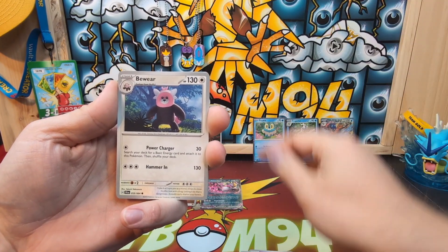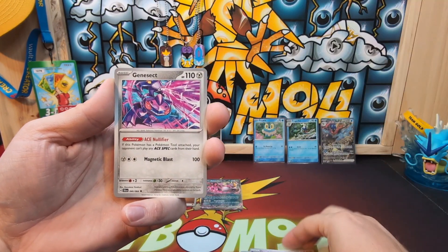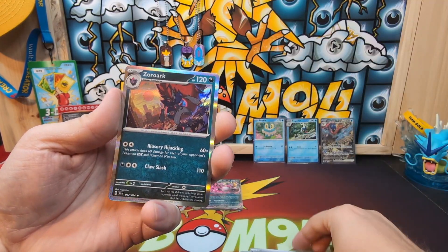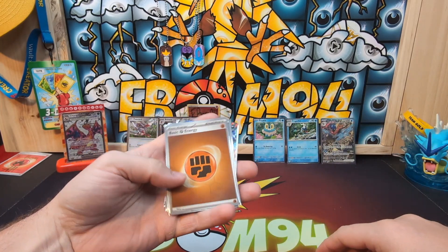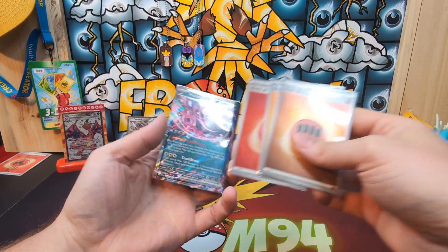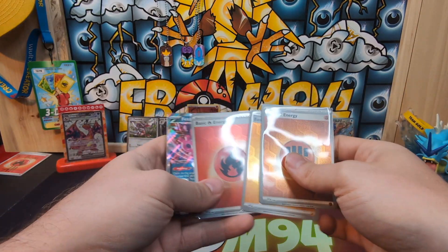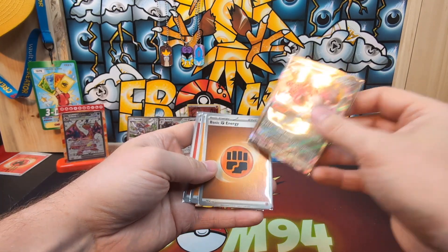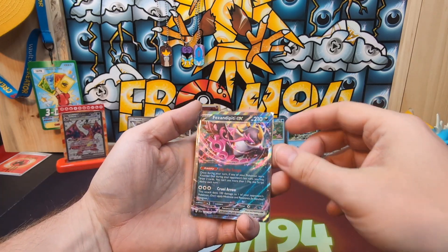Horsea, Dusclops, Bewear, Bewear, Sneasel, Crowbat, Academy at Night, Genesect reverse, Dusclops, Joltik, and we're ending on a Zoroark hollow. Out of nine packs we got three reverse hollow energies, one Pheasant Dipity, and one Pheasant Dipity EX. So my pull rates today were terrible — one hit out of nine packs, which is definitely on the lower end for the Scarlet and Violet era.